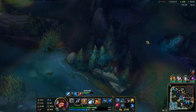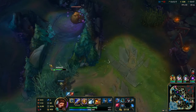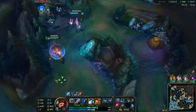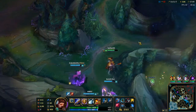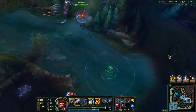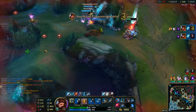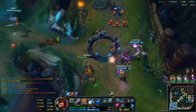Let's pick up the scuttle crab for some health here, and then we have our ultimate again. Can we find a Caitlyn running around in the jungle? I want to go in but they've got that pink ward there, which means they'll see me coming. Knock up, more kill. And there we go — we are doing some work on the Wukong jungle.